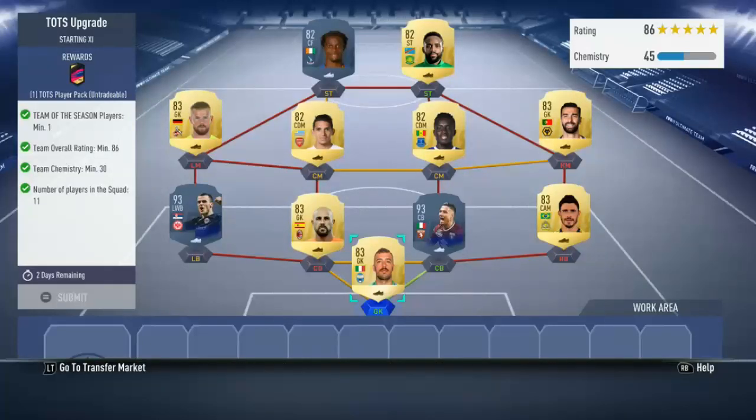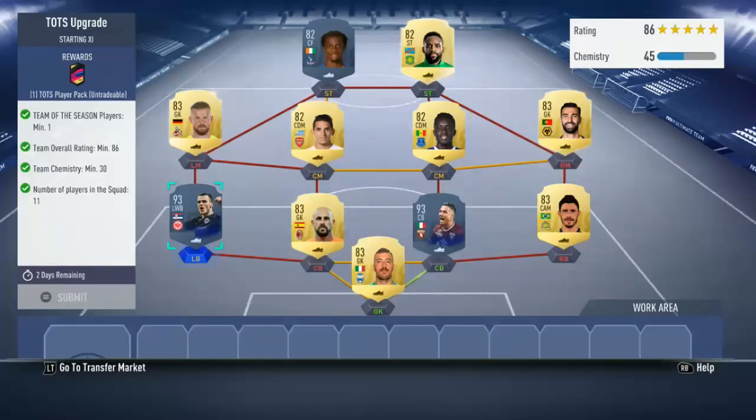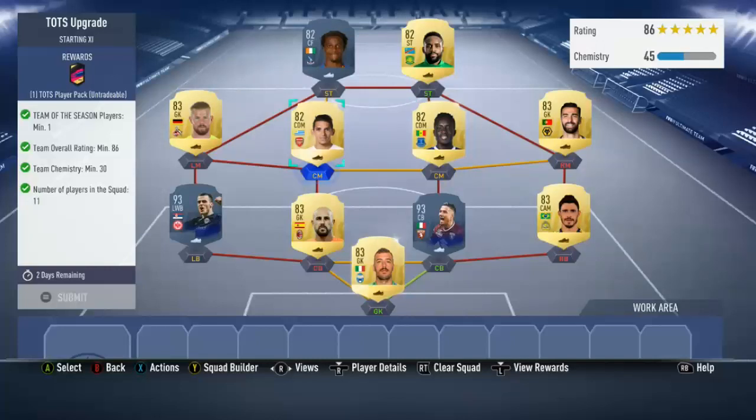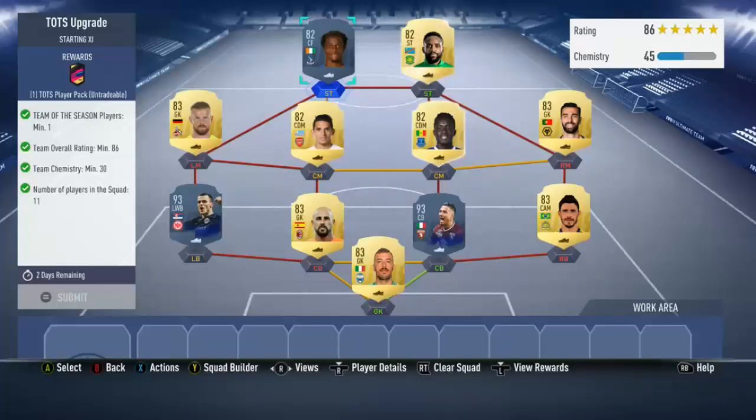Right back we've got Guiliano, centre back Team of the Season Izzo with Pepe Reina, left back we've got Team of the Season Kostic, right mid we've got Berticcio, centre mid we've got Idrissa Gueye, the other centre mid we've got Lucas Tereya, at left mid we've got Timo Horn, and at strikers we've got Zahar and Bakambu.